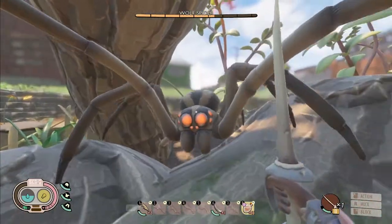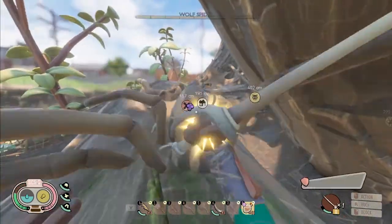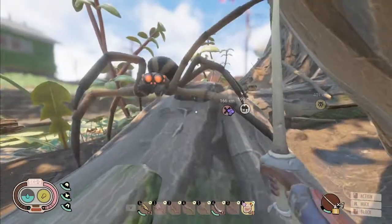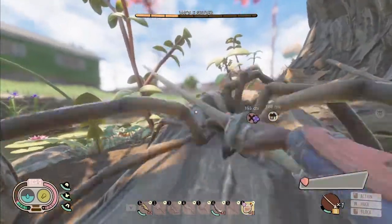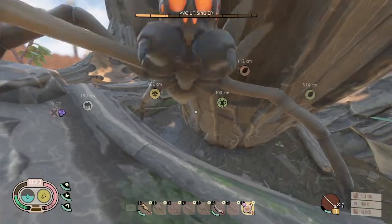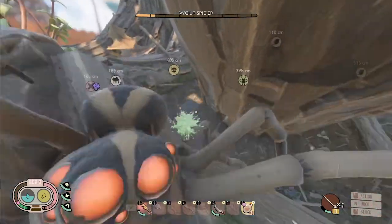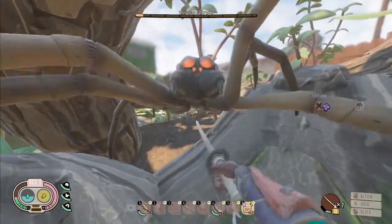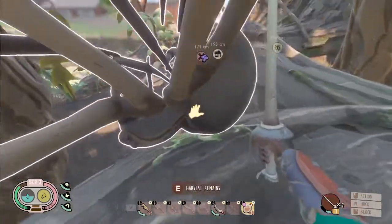This is obviously a bad example of a real fight because you're much more likely to be on flat ground, but no fight is going to be ideal. There's not really much of a trick for fighting wolf spiders — at least early on, you just have to know their moveset and parry accordingly. You'd be surprised how many tough enemies really just come down to knowing their moveset.